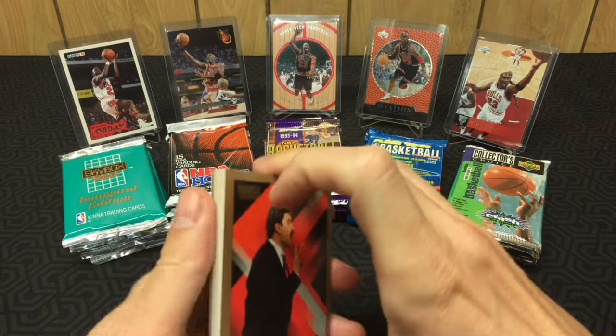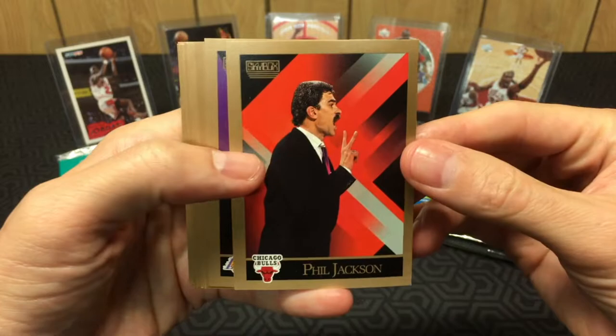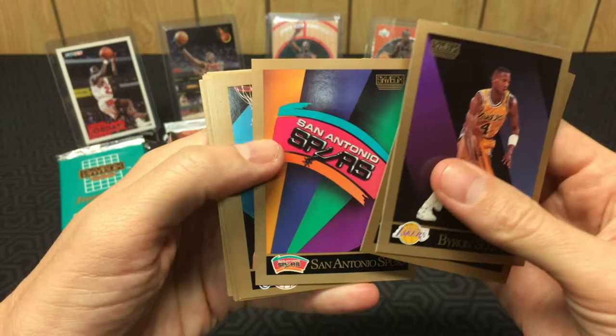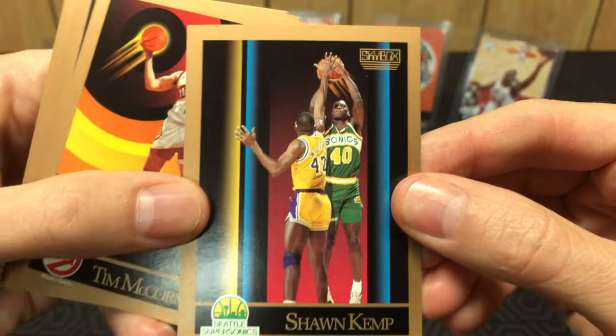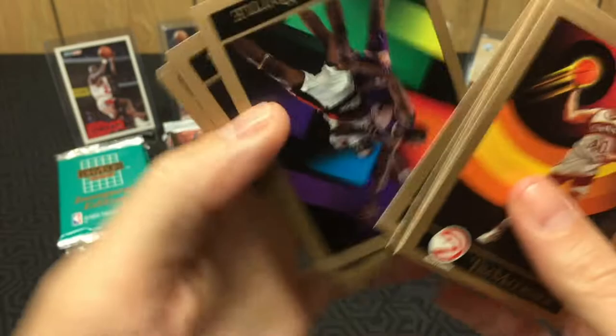It's hard to stop busting old packs looking for Jordan — it's too fun. We got a Phil Jackson; I think this might actually be a Phil Jackson rookie, it's either '89 or '90, I can never remember. But it's Phil, baby — he's going on the hit stack. If you haven't noticed, I'm a Bulls fan. Hey, there we go — Shawn Kemp rookie! He's got little flecks on him, so this one's definitely got some issues, but there you go — Kemp rookie.